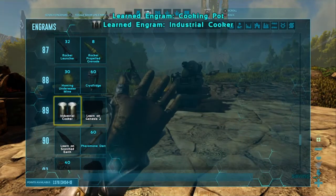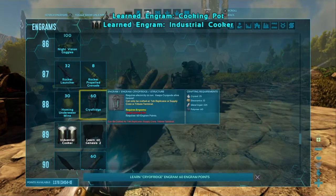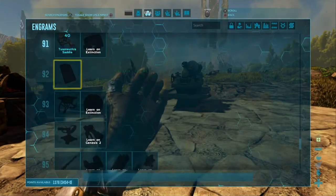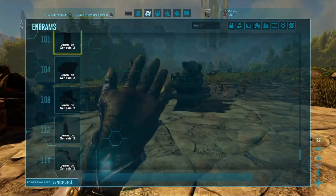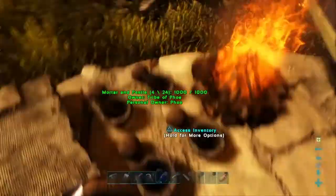Industrial cooker — I'll take that. Pheromone dart — don't really know if we'll need that. I don't know if we'll need much more. That was literally it. There's not a whole lot more. There are these, but these are all on Genesis 2, so I can't learn those.